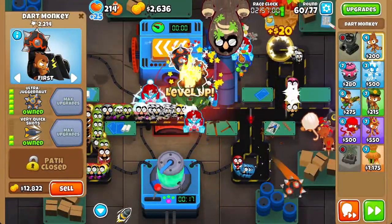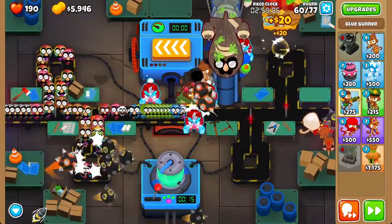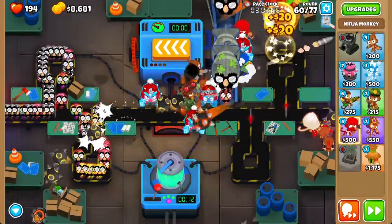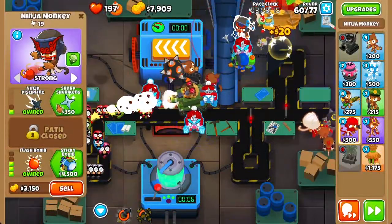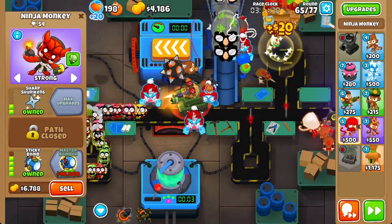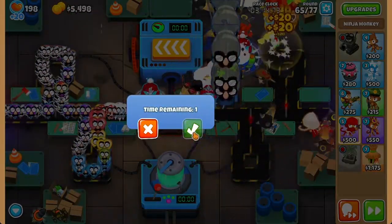Now we should be able to fund the Ultra Juggernaut. We're going to help out with the MOB Class Balloons — use Churchill's ability to help pop them. Get a Sticky Bomb and set it to strong to help all the towers pop the MOB Class Balloons. Then activate the Track Extensions again.